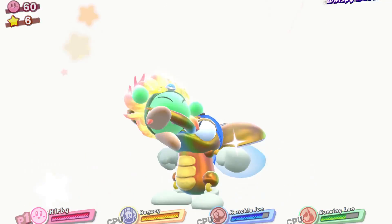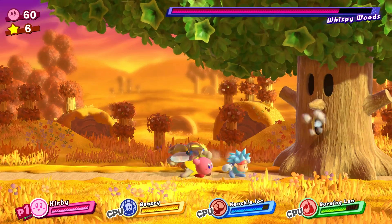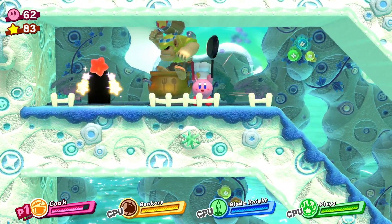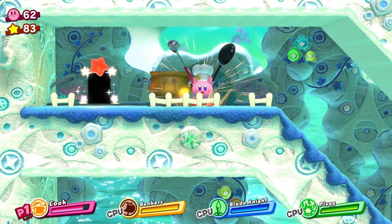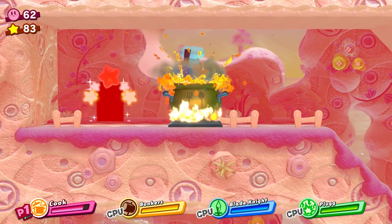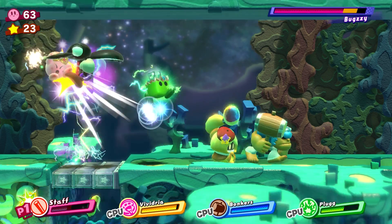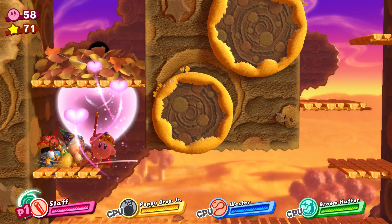Star Allies perfectly executes its playful cartoon aesthetic from start to finish, stuffed with adorable animations and digital glitter. Now that you can borrow powers from your allies or team up in specific scenarios — say when you have a chef power-up and pretend to cook your friends in a pot to produce life-giving snacks — a charismatic moment is never more than a button press away. Being able to share powers or take control of an alternate set of skills makes Kirby feel like a more capable hero overall, even if he doesn't really need the help.